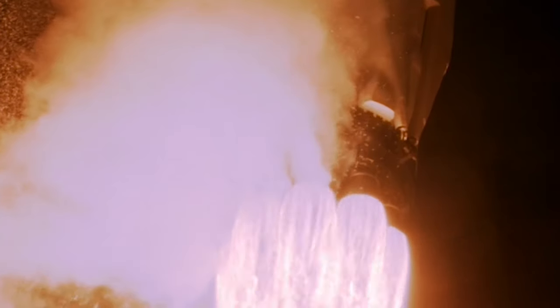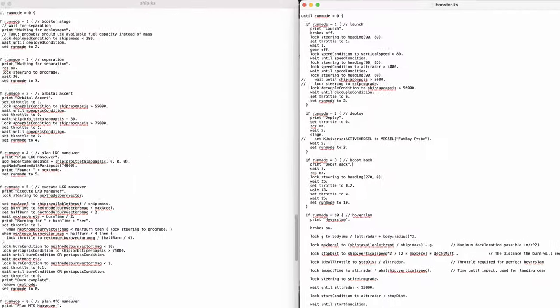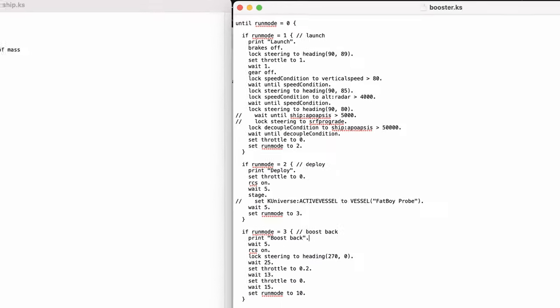The KOS mod offers the ability to run scripts to automate certain vessel behaviors. In this example, we mostly use steering and throttle commands. Links to information about the scripts are available in the video description. But you're here for the details, so let's get into it.